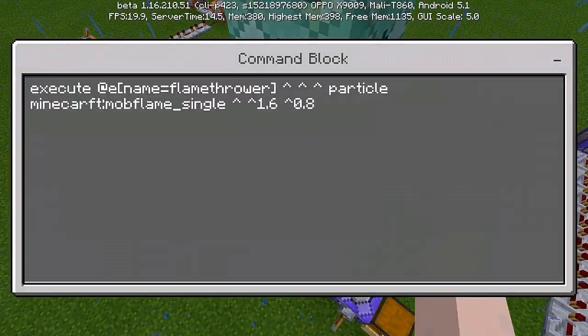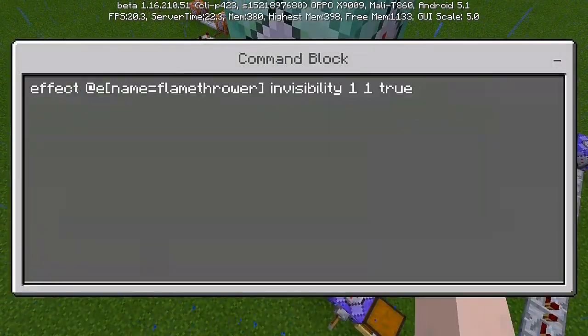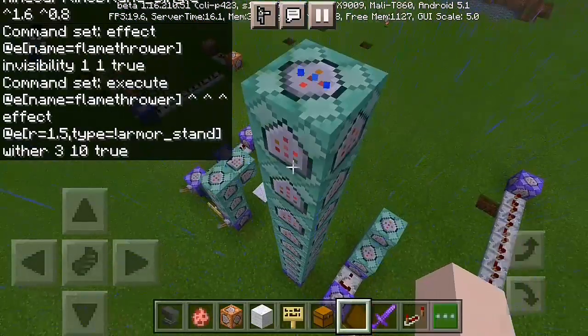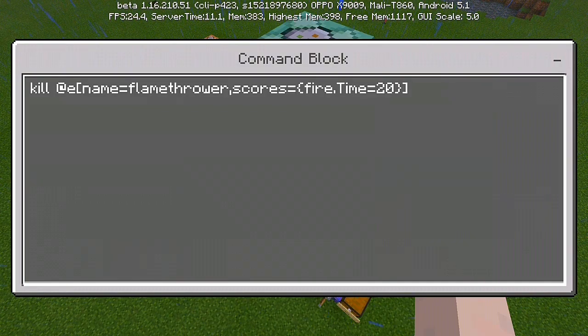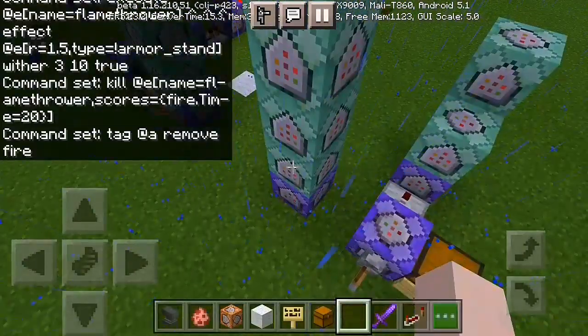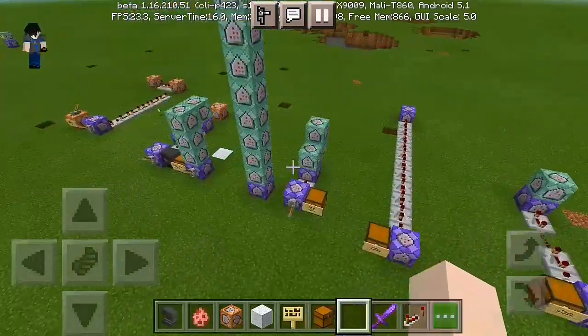It's actually just the same for the other four command blocks but different in the last number — this one is 0.8. Then for the next command blocks: effect at name equals flamethrower, invisibility 1 space 1 and true. Then execute at name equals flamethrower, arrow pointing upward, effect at r equals 1.5, type equals armor underscore stand, with tag key and true. Then: kill at name equals flamethrower, comma scores, bracket fire dot time equals 20, then close bracket. Then tag at remove fire — put it to chain, shell, and always active. All of these nine command blocks are chain and always active.